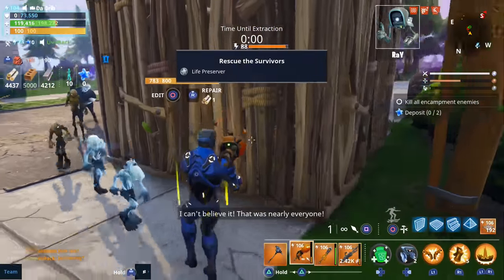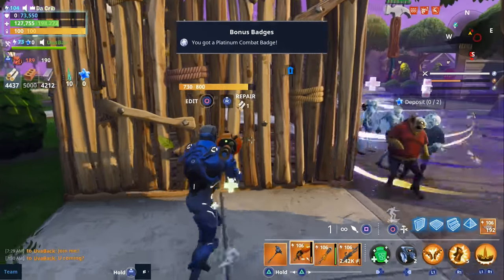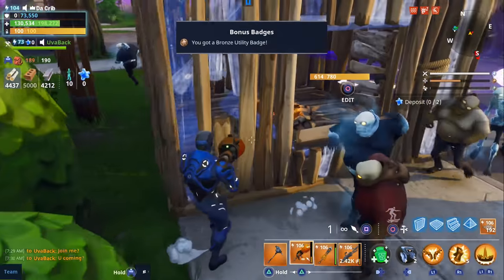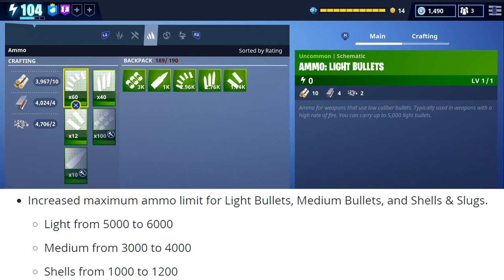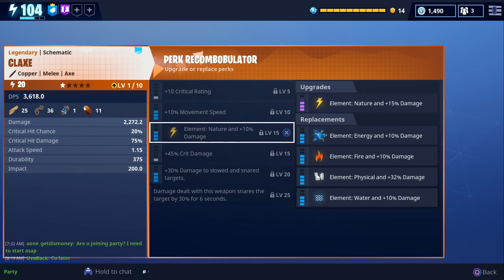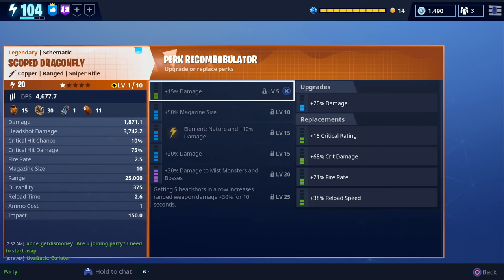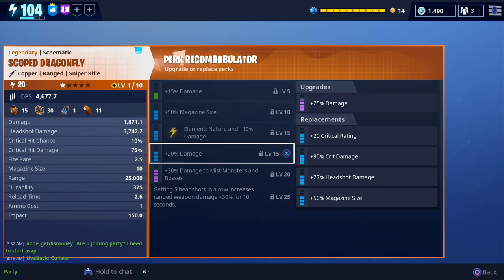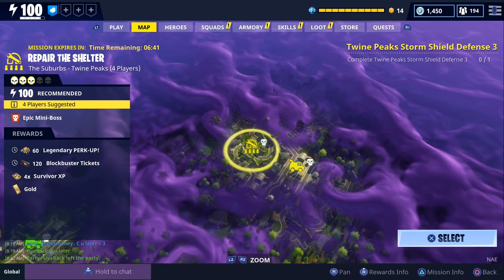There were a few other minor changes. Remote explosives found in containers around the map now do more damage to walls. The cozy campfire trap now heals players through walls as long as they're within the three by three range. They increased the max ammo limit for light bullets, medium bullets, and shells and slugs. They also switched some perks around for melee weapons — added life leech and fire rate to the first and third perk slots, and heavy attack stamina cost reduction to the second slot.